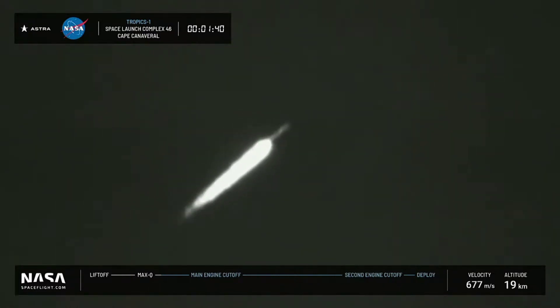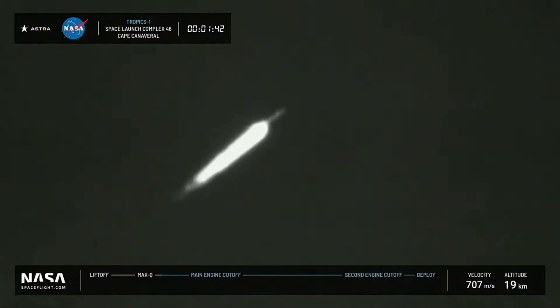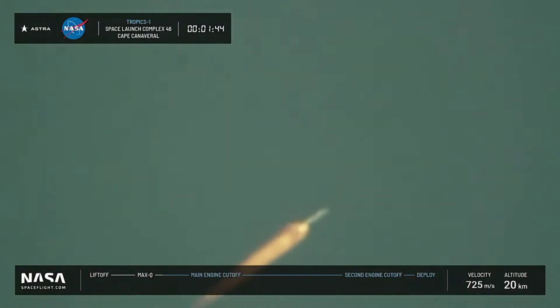Our next milestone is going to be the main engine cutoff, which will be called out by launch ops as we go. Once that option is confirmed, the command station is set to shut down the five first stage engines and allow the vehicle to briefly coast. We will then signal to pop open the fairings and allow those to fall away from the vehicle. The first stage will then release the upper stage for the final segment of our flight.